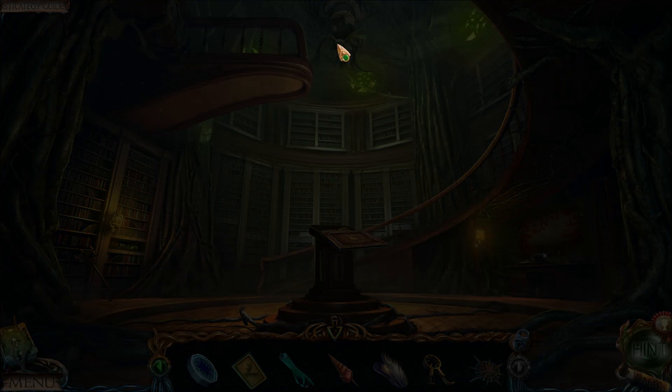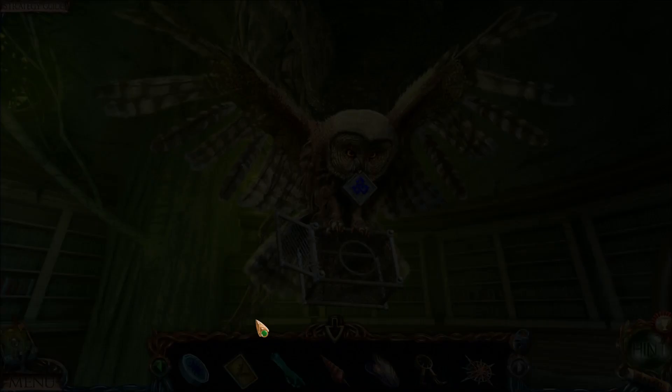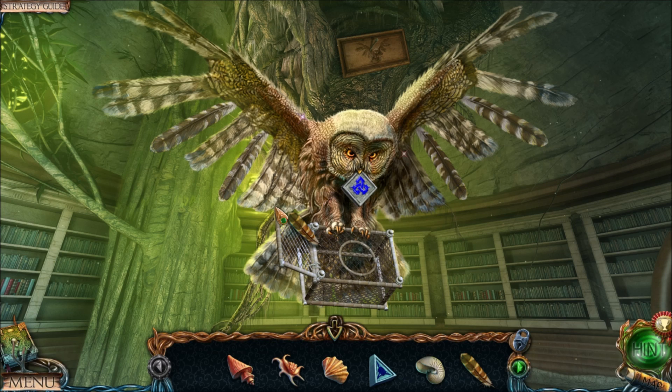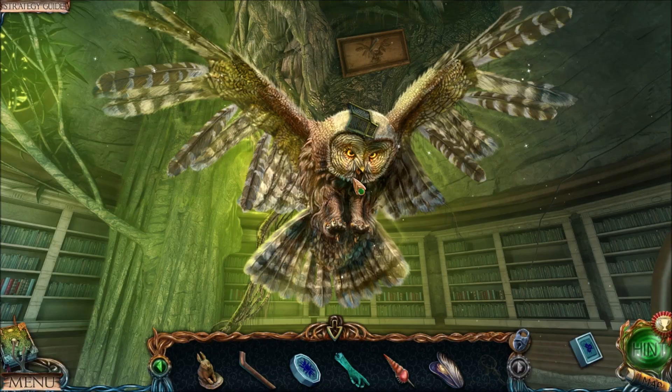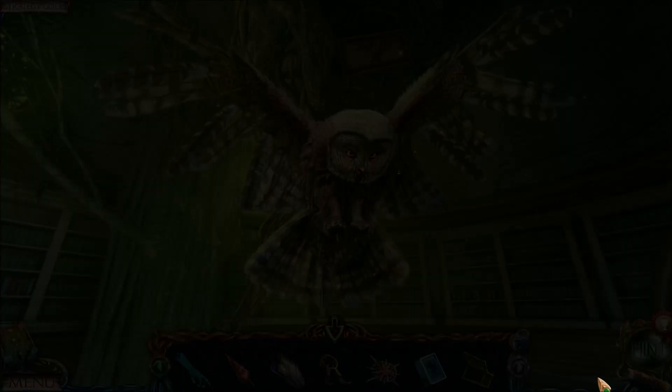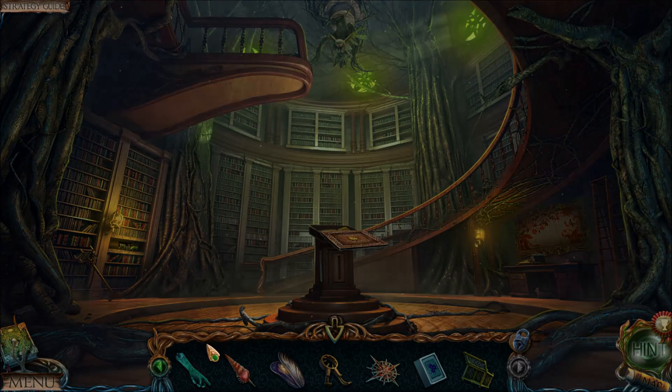We're going to get rid of three items right now — the owl and the two feathers. This puzzle can be kind of tricky; I don't know why it always seems to throw me off. There we go, got it. Our next major goal is to get the five medallion pieces — that was one of the blue medallion pieces from the owl challenge.